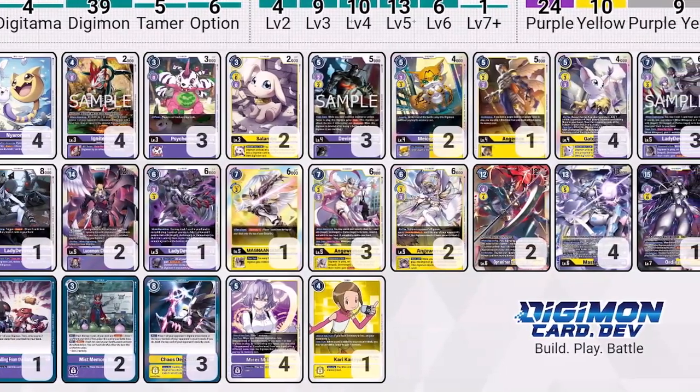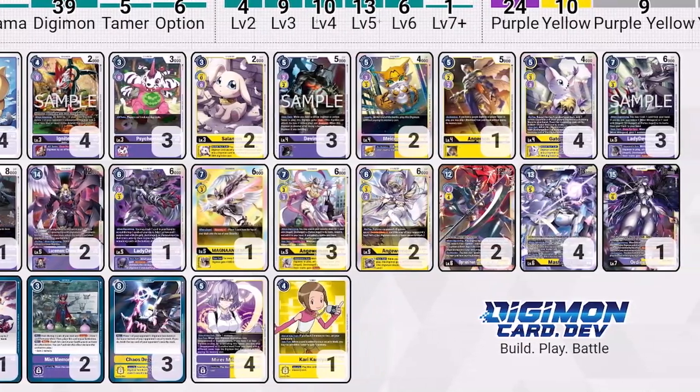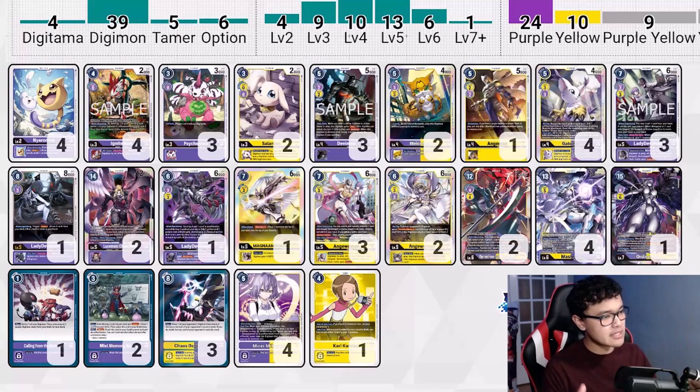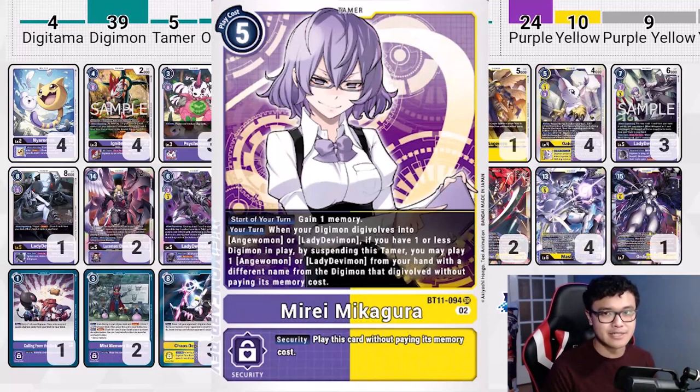We were this close yet again to hit him with a full combo and we've been so close. But that's okay, we have another combo deck in mind — we are bringing in the Mastemon. Mastemon was brought in by Kyle last time, but I think it's my turn to show a bit of my own spin on it. BT11 has given Mastemon a lot of new tools, which I think are very useful for the deck. The key one being Mide.